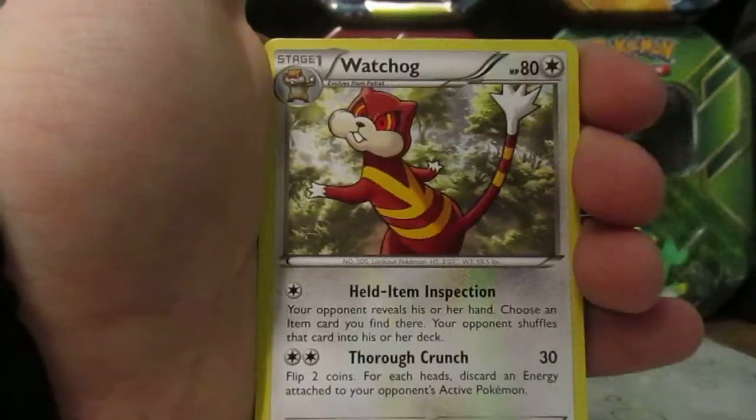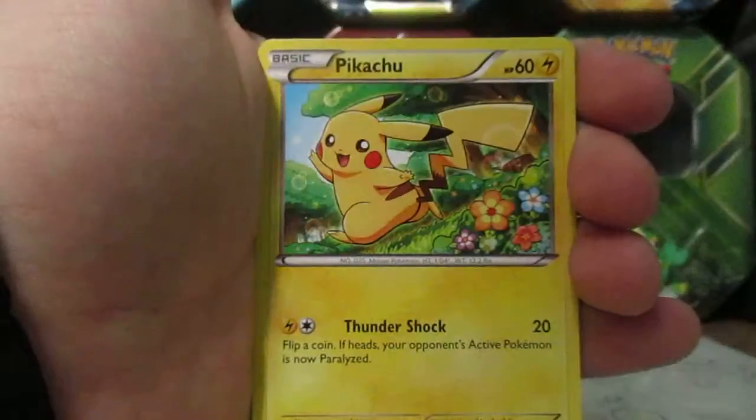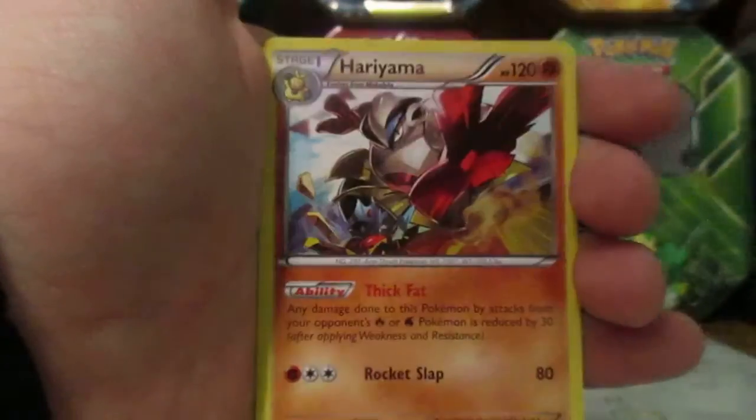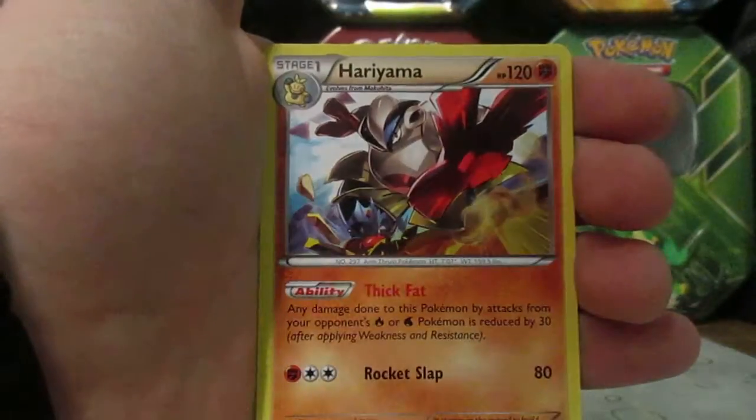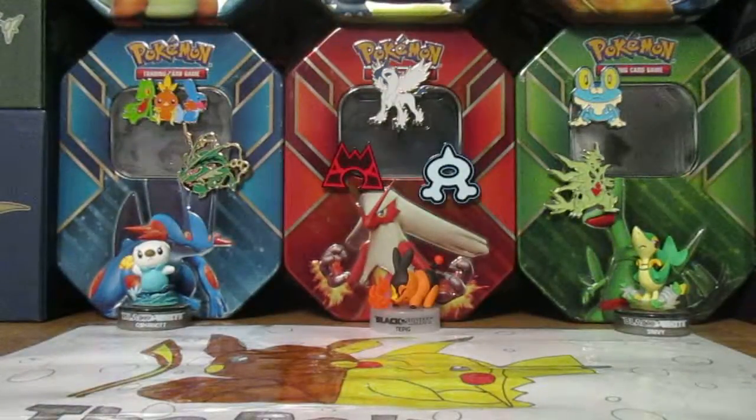Jaw Fossil, Watchog, Makuhita, Gothita, Magmar, Pikachu, Pangoro, Reverse Clefairy, and the rare is a Clefkey — and the rare is Hariyama.